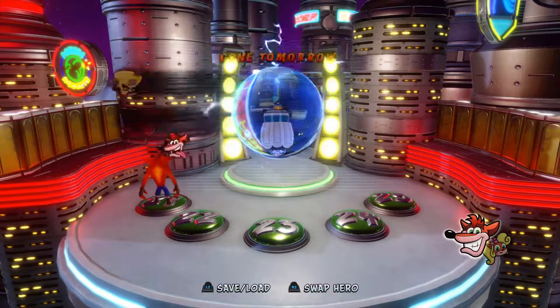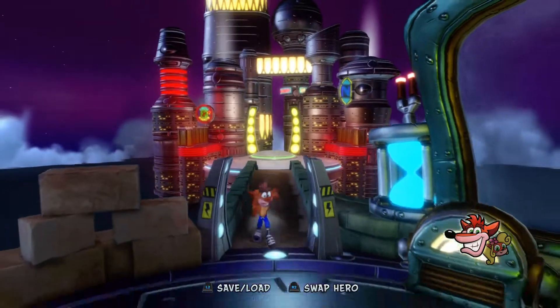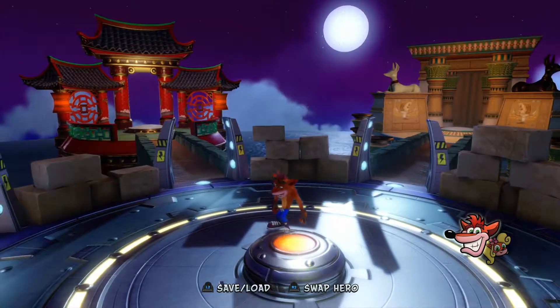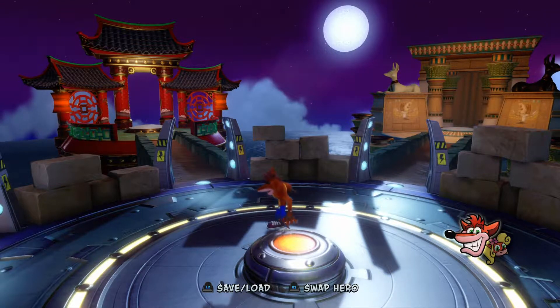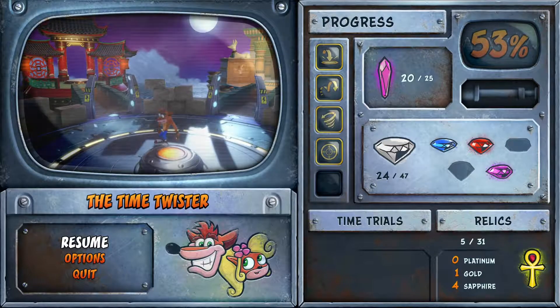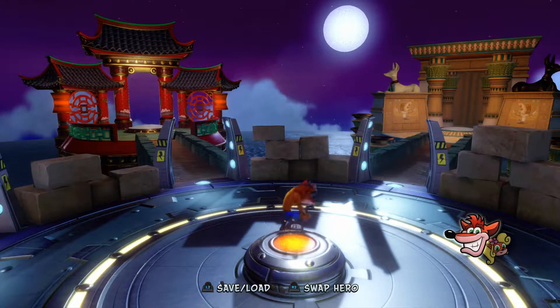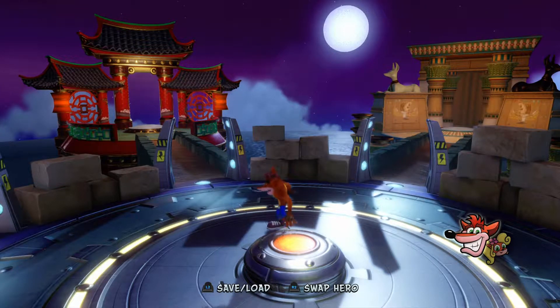We have five levels left plus the boss for this area which will be Neo Cortex. There's also this thing in the middle - to 100% this game and get all the crystals you actually have to get the relics. You don't have to get gold or platinum necessarily, you can get the sapphire ones. I've got four sapphire and one gold, so you do need to do every single level to get at least a sapphire to get all the diamonds. That's going to be difficult to 100% this game.